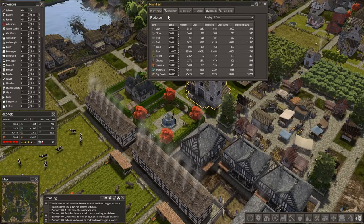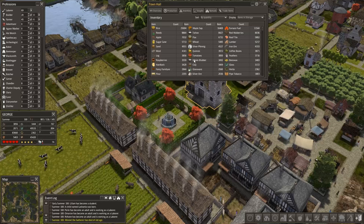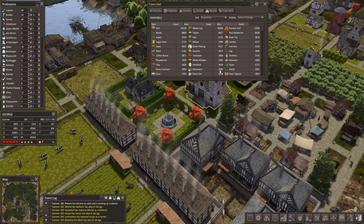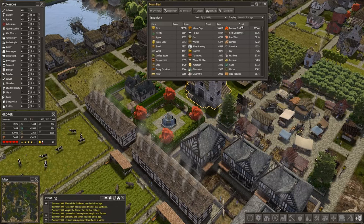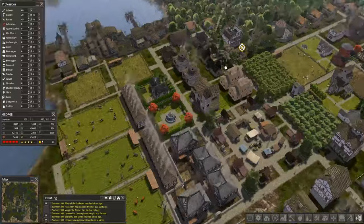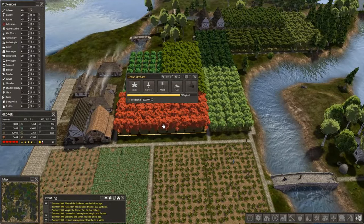Production is looking good pretty much everywhere. Food is only about 8,000 behind, so I'm really impressed. Looking at inventory by quantity, we've got almost 9,000 reeds, almost 12,000 furnace fuel, and lots of maple sap. Maybe we can take that crop of maple trees out and put something else in there. Let's dive in and see what trouble we can get into - let's start with the maple trees, the source of all that maple sap.